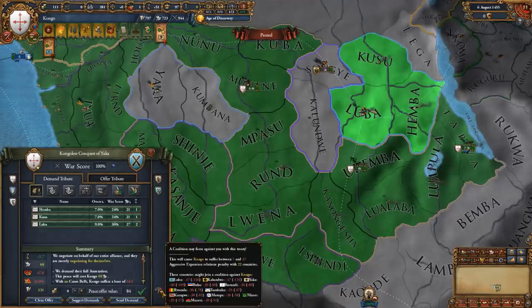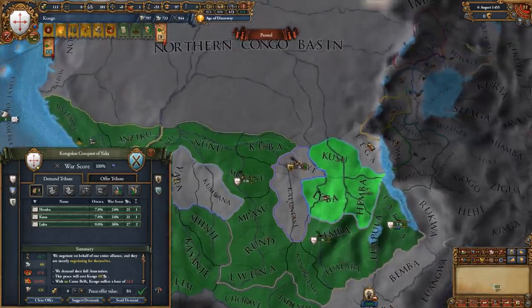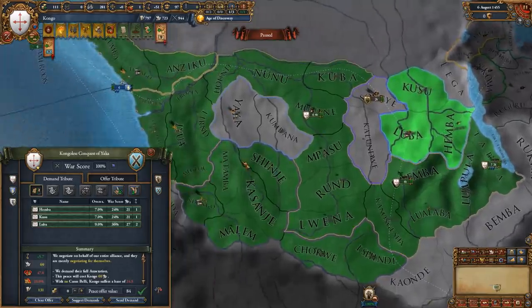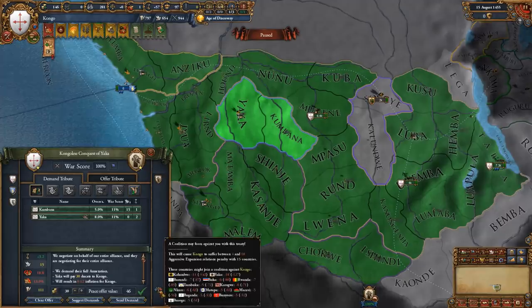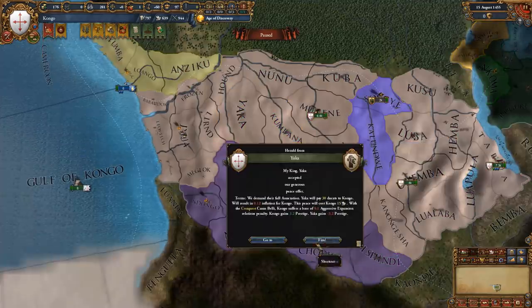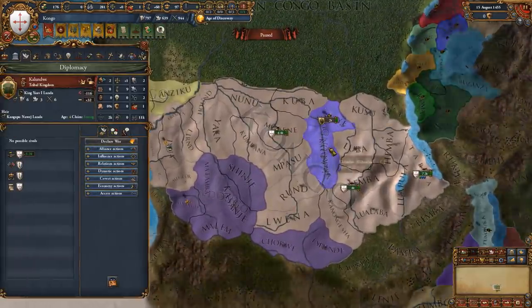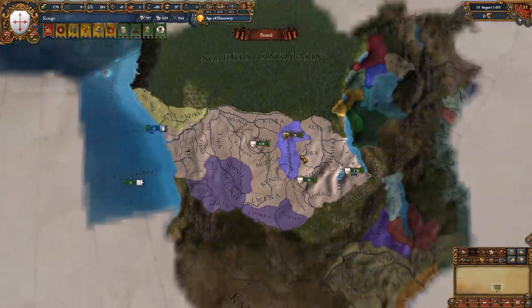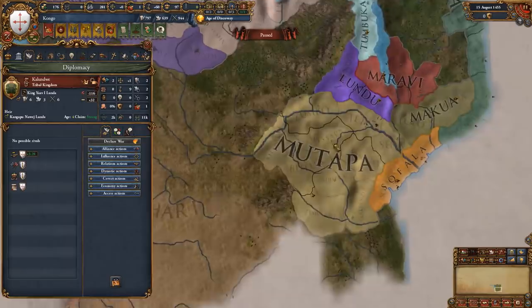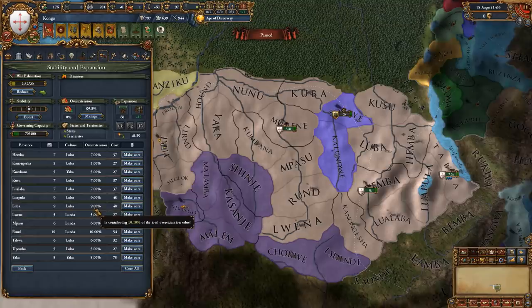This gives you extra aggressive expansion outside of your area — within the Interlacustrine area — but don't worry, even if they band together against you it's really not going to be a big deal. We finished off all of central Congo by 1455, except for these remaining nations which we'll attack as soon as we get a claim on them so that we can go to war with Mutapa and get their gold mines. We have quite a few extra provinces to core up.